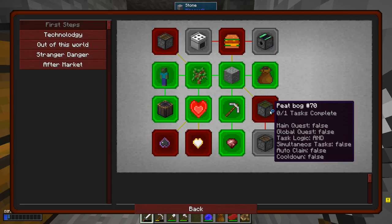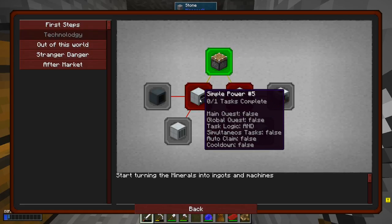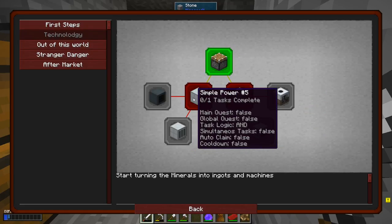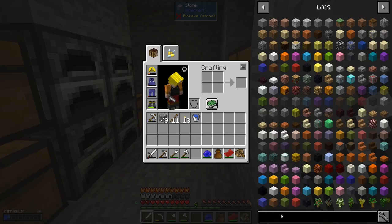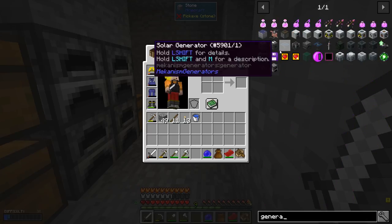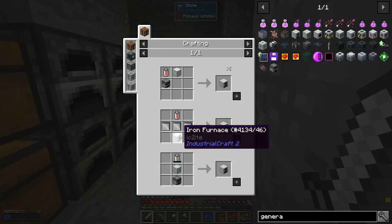Now we have ore doubling and simple power. I think I want to start with this one — the generator. So generator — this is the basic one. Oh, I remember IC2! Man, I haven't played with IC2 in a while. So we're gonna need an iron furnace — that's iron plates. Oh, we're gonna craft this. The plates are with this, so a block of iron is gonna give you four plates.